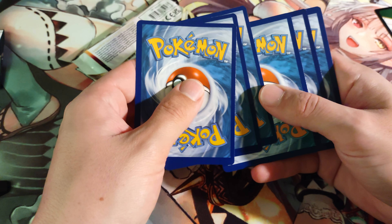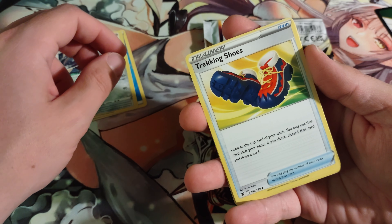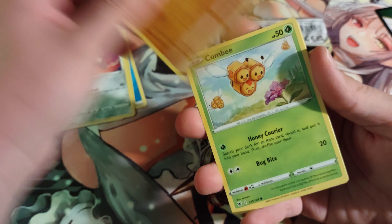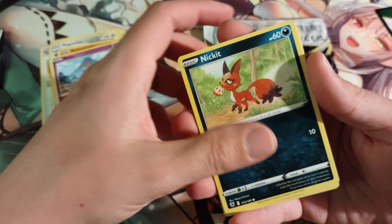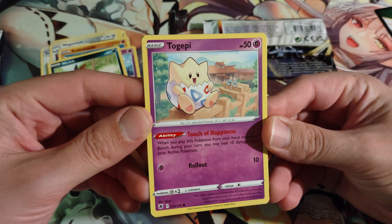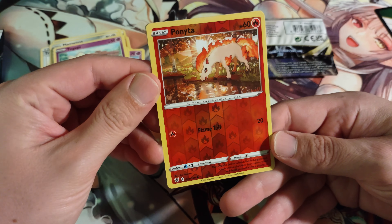Let's make sure we get four to the front — last time I kind of messed that up and left the energy on the back. We have the water energy to start, sharp trekking shoes, Magneton — love that artwork — Combee, Ralts, got Nick it there, Togepi — okay that's pretty darn cute. I saw Togetic in the last video so I'm actually really hoping to get a nice Togekiss card, became one of my favorites playing Shining Pearl. A reverse holo of that really nice Ponyta artwork, that one's really cool.